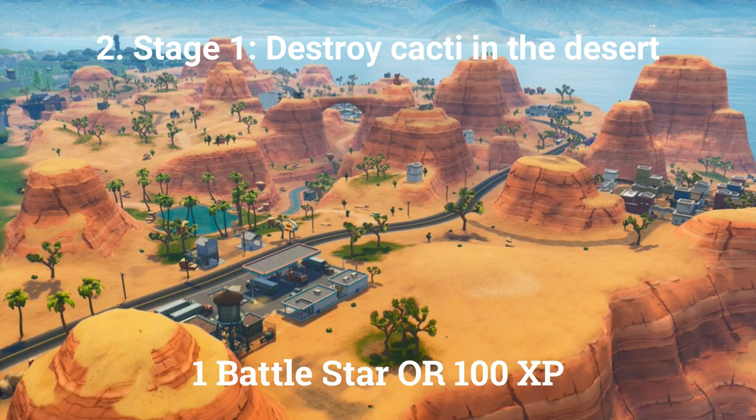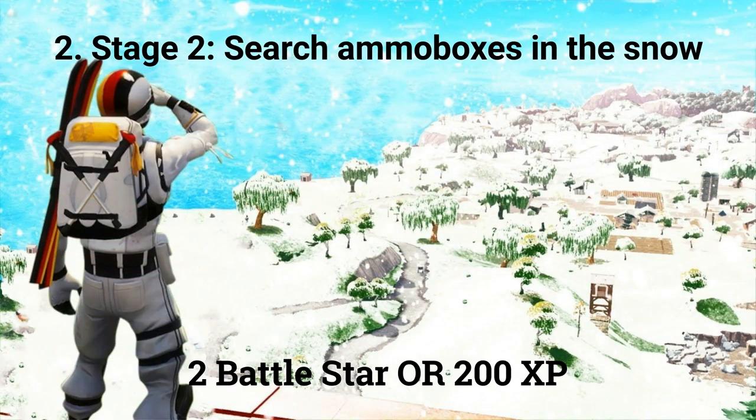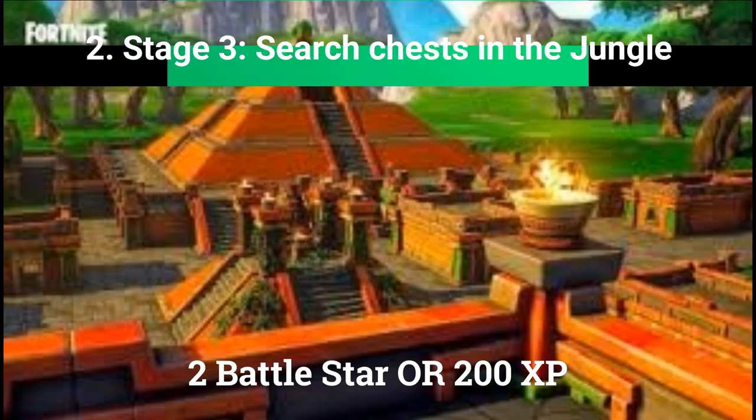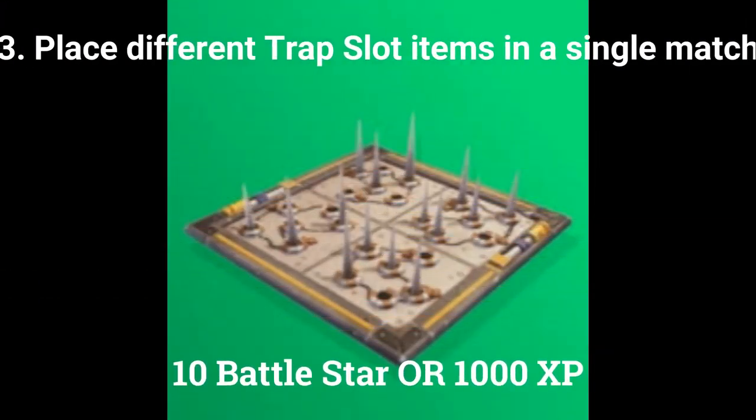The first stage is: destroy 30 cacti in the desert. The second stage is: search ammo boxes in the snow. And the final stage is: search chests in the jungle. The third free battle pass challenge is: place 2 different trap slot items in a single match, and is worth 10 battle stars or 1000 XP if you're at tier 100.